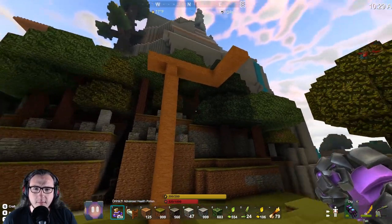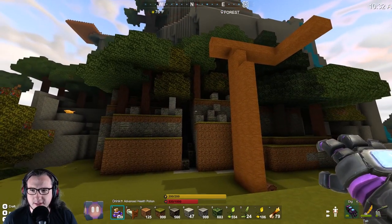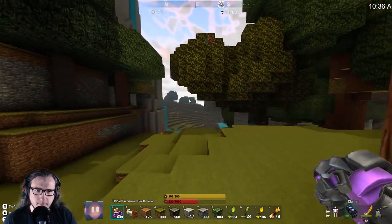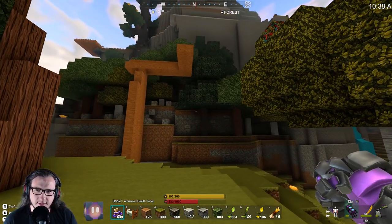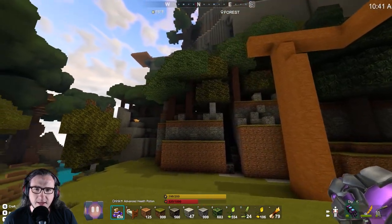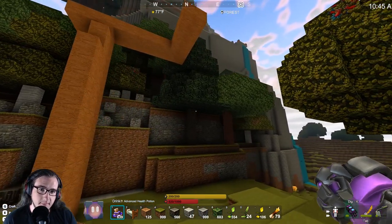I think from now on, the bottom layer - any place in the bottom layer I think we can flood with trees, but as we go up and up and up the trees are gonna become more scarce. I think that will start to make sense. And I think once this is lit in there you can actually see inside - maybe it'll look better.